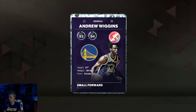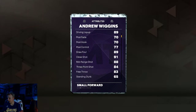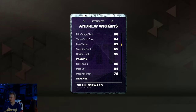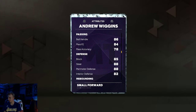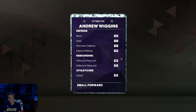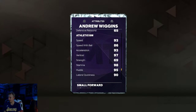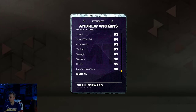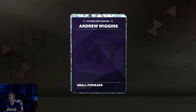Andrew Wiggins, small forward/power forward, 93 overall, 6'7" — so he's probably gonna be my backup three. Stats: 88 mid-range, 84 three-ball, 95 driving dunk, so he's probably gonna be dunking on people. 86 ball handle, 88 steal, 85 block perimeter, 88 interior, 82. Rebound 62 and 65, speed 93, not bad. 86 speed with ball, 93 acceleration, 97 vertical.